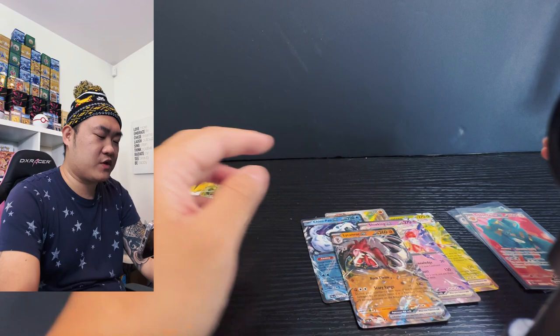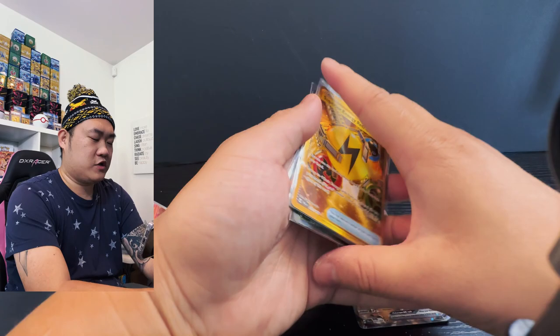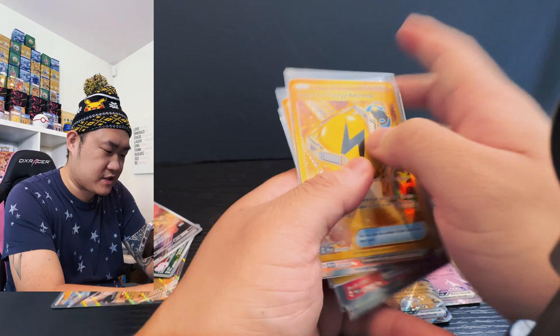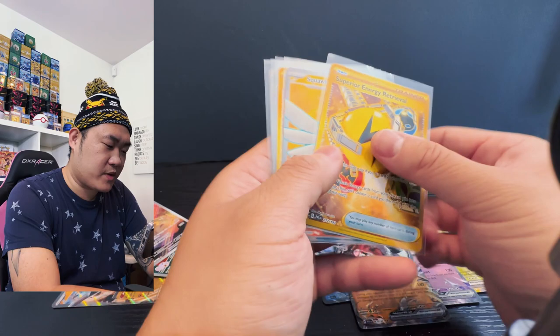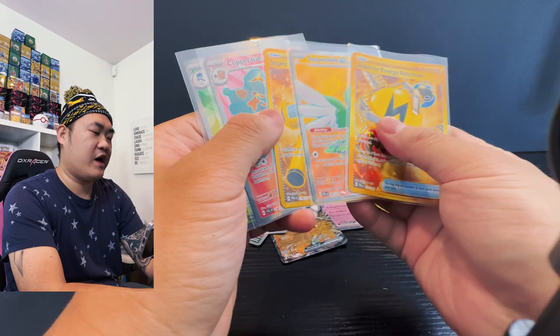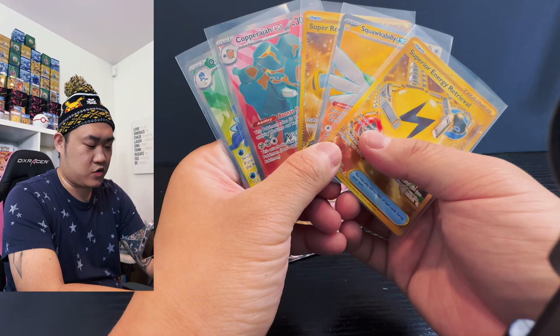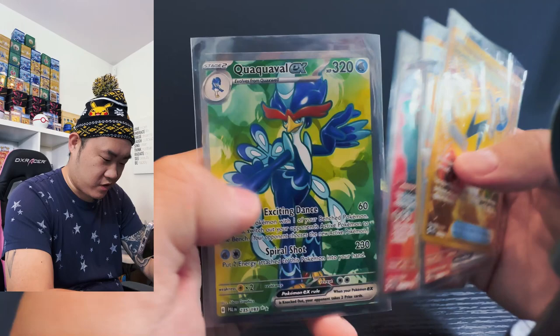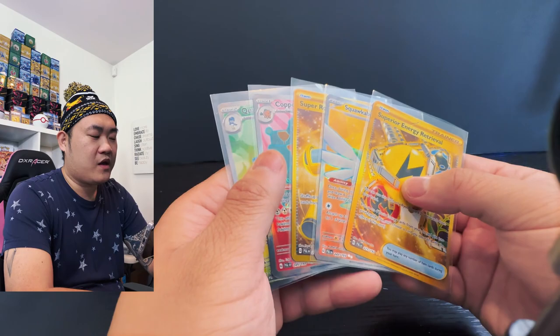We managed to get five secret art: the Superior Energy Retrieval, the Squawkabilly EX, Super Rod, the Corporate Jar EX, and the Quaquaval EX. We didn't see any of the hits we were looking for — Iono or Boss's Order — but the hunt continues. We got eight regular hits and five secret hits, so 13 hits total. The pull rate for the new Paldea Evolved is very good, and they make the Pokémon super cute in Paldea Evolved! The hunt continues — we will open another 36 sleeve packs to hunt for Iono until we get that card. See you guys next time, boom!